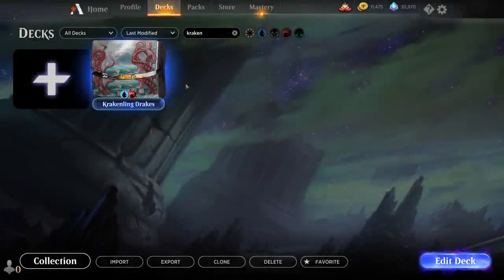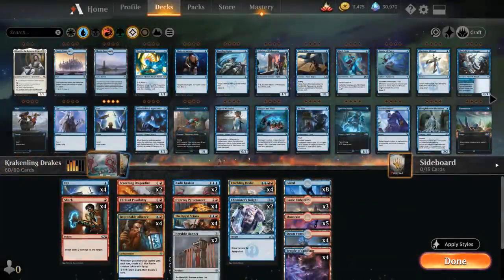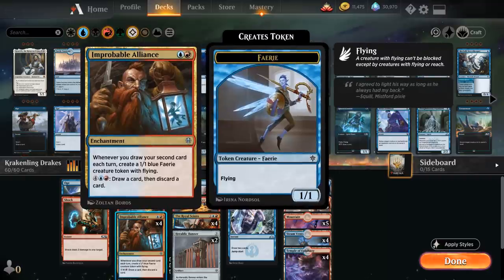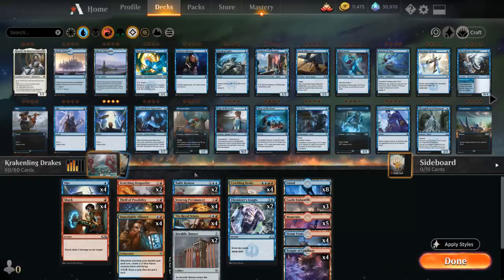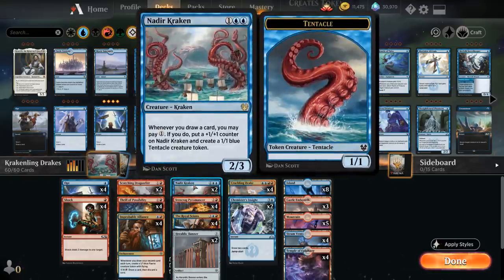Hello and welcome to another Magic Arena gameplay video. Today we're taking a look at a Blue Izzet Krakenling Drakes deck as voted on by my supporters on Patreon. This is very similar to the Royal Science deck we featured a couple months back, combining Improbable Alliance with Royal Science and draw-two payoff cards, and now we've got a nice addition from Theros Beyond Death with Nadir Kraken.